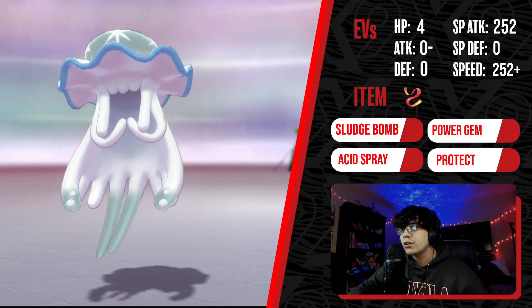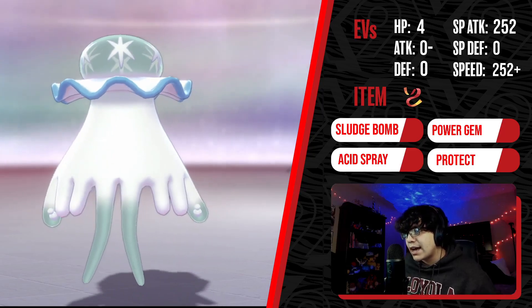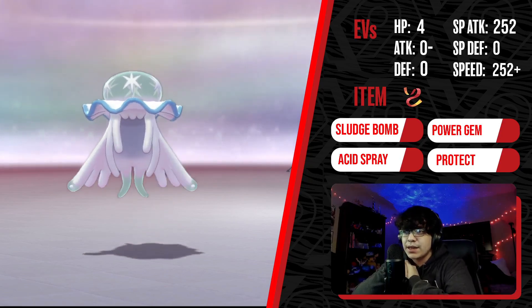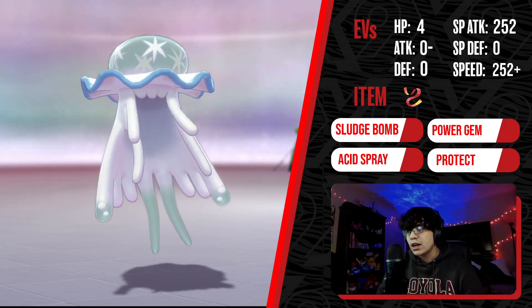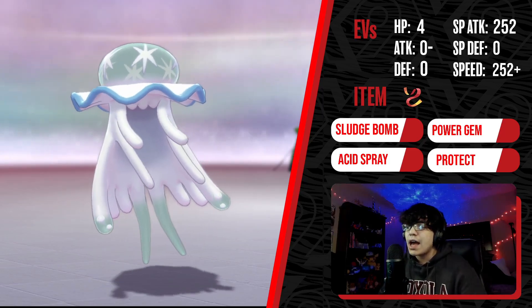For the final Nihilego set, we have a Focus Sash version. Sash Nihilego has a few options the Meteor Beam version does not. This set runs Acid Spray — though Trick Room is also an option — because Acid Spray pairs very well with special attackers. It works similarly to Fake Tears on Whimsicott, but built into Nihilego's own attacking set. Nihilego has a great speed tier for outspeeding threats like Charizard and Hydreigon. The only time Acid Spray doesn't work well is against Steel-types, but it's very strong next to special attackers that appreciate the Special Defense drop.